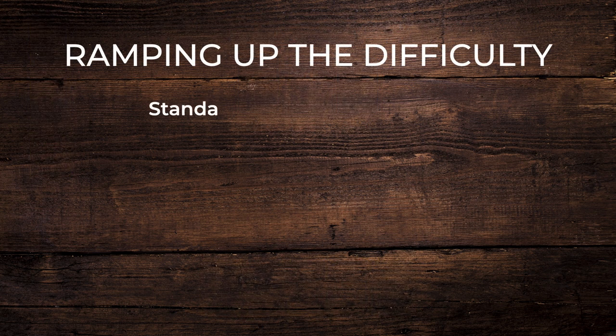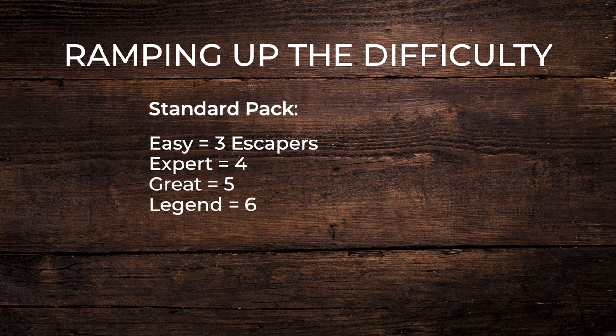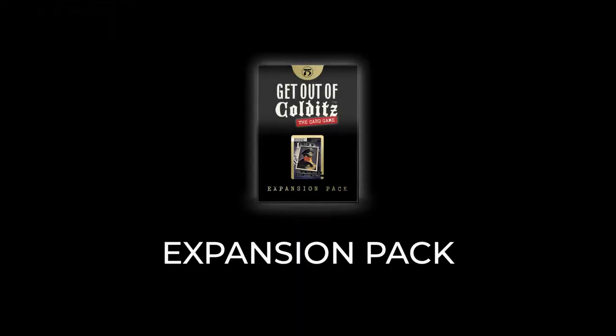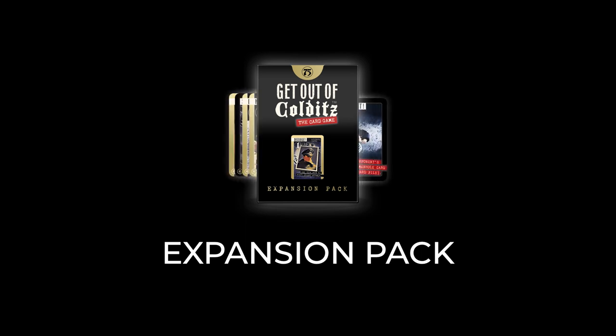Ramping up the difficulty. With the standard pack: easy is 3 escapers, expert is 4 escapers, great is 5 escapers, and if you're a legend you may get 6 escapers out. With the expansion pack, try getting at least 6 escapers out as a starting point.